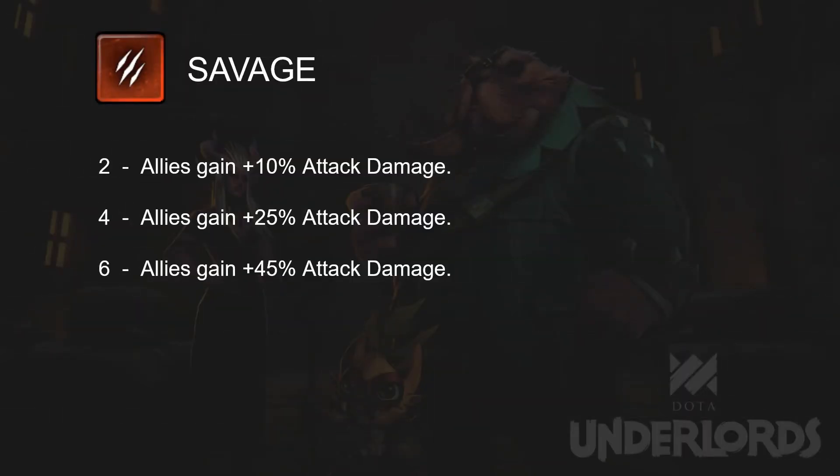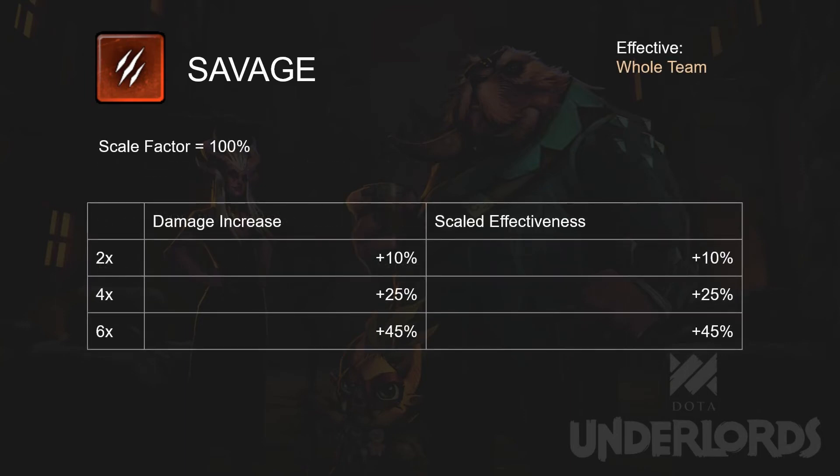Savage has a very straightforward bonus: an increase in attack damage. Just remember that it affects the whole team.